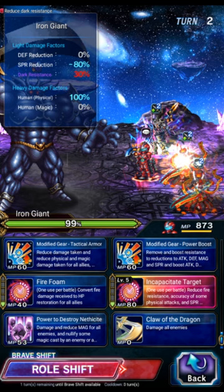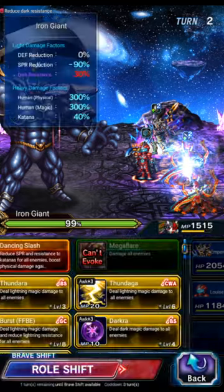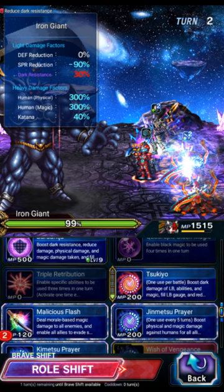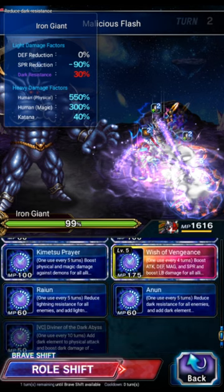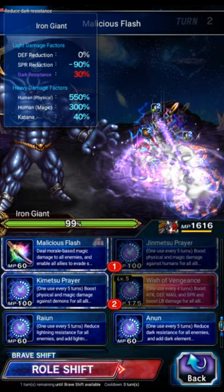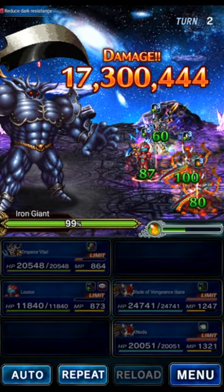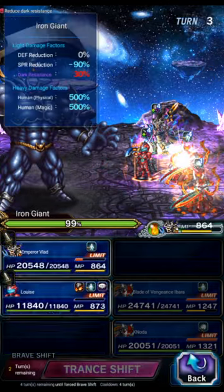This turn we'll use Louise for her 90 break, guard Vlad, have one Ibarra imbue the party and mirage the party, and then Sukio does human killer. We'll also use wish of vengeance and Sukio's amplify. Now we're set up to OTK on turn two with our overpowered leader unit.